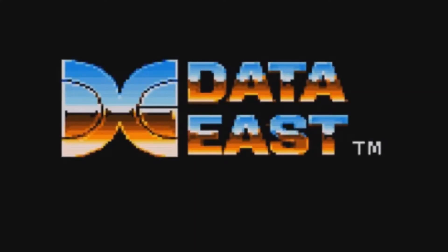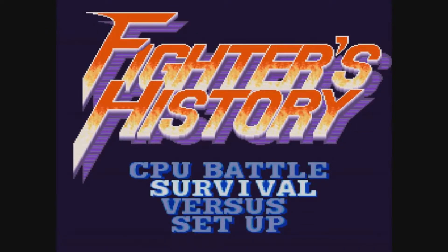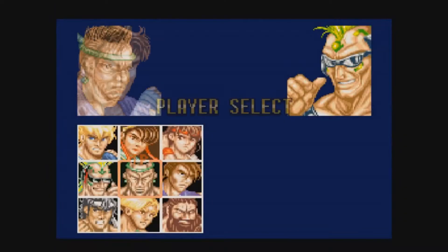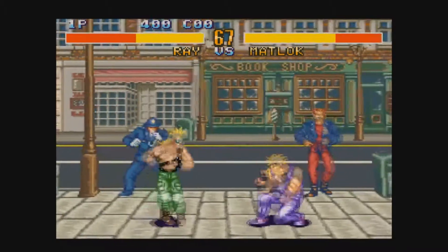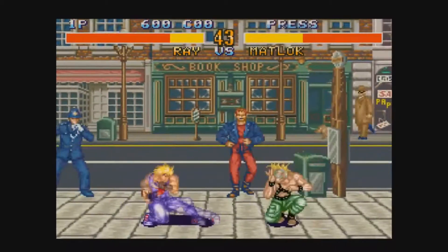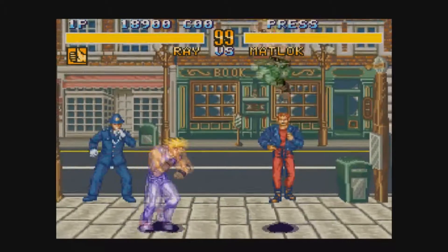Here we are playing a Data East game — Data East is definitely my favorite video game company logo, that logo looks awesome. We are playing Fighter's History, which is apparently another game that closely resembles Street Fighter 2 to a certain extent. We have computer battle and survival mode. This is your select screen right here, and it does sort of look like something you'd see on Street Fighter a little bit. They changed it up quite a bit so it doesn't look quite the same. The controls are pretty much the same as Street Fighter, so I can see where people say this is another sort of rip-off of Street Fighter 2, but it definitely looks quite a bit different. If you're used to playing Street Fighter 2, you'd have no problem playing this game because the controls are literally identical.